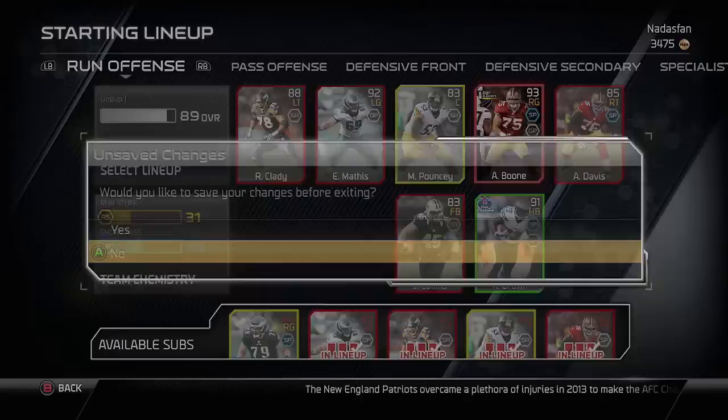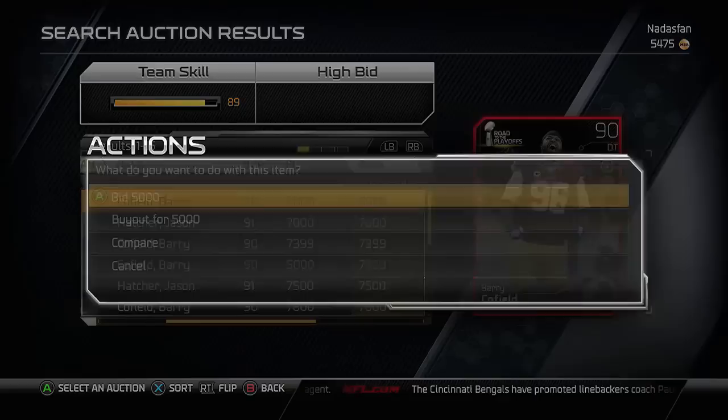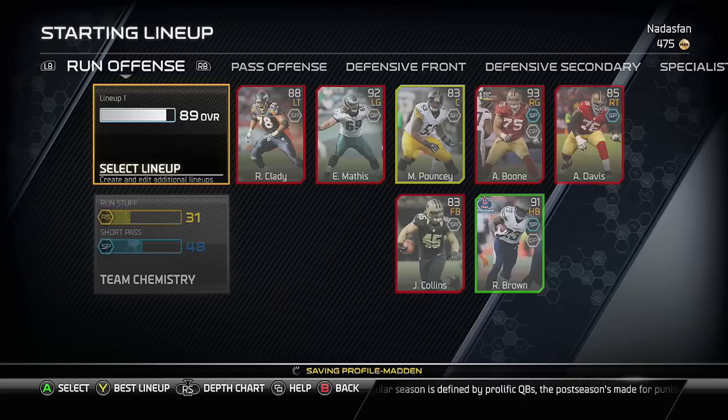I sold just enough to get 5,400 coins and I only need 5,000 to get this Barry Cofield, 90 overall D-tackle, to shore up the defensive line. That is where we're going to call it good enough, because we've pretty much run out of coins for the time being.